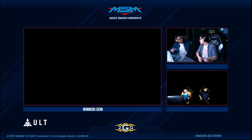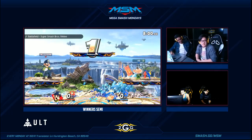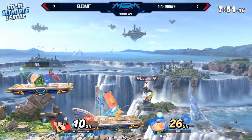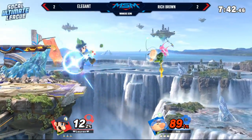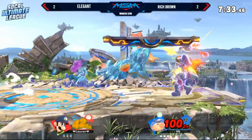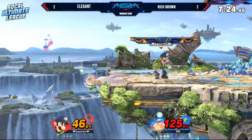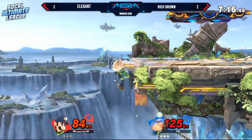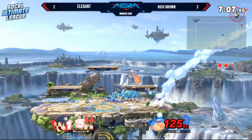Rich Brown takes a sip of water, giving himself some mental notes of what he was doing right. Don't always look at your losses — also look at your victories to see what you were doing right. Game five on Battlefield. Rich Brown finally bringing it back but Elegant uses the time to come back in — great up tilt combos from Elegant using the platforms to extend his combos. Who needs a zero-to-death? Rich Brown's opportunity — he's got advantage and two pikmin latched onto Elegant, only 46 though. He's going for lasers off stage because the plunger hits you on the way back down as a hitbox too.